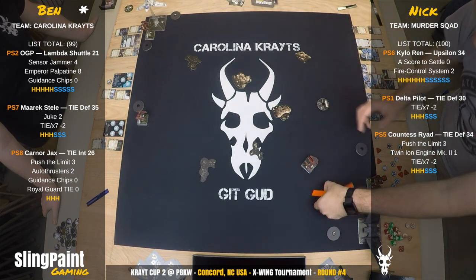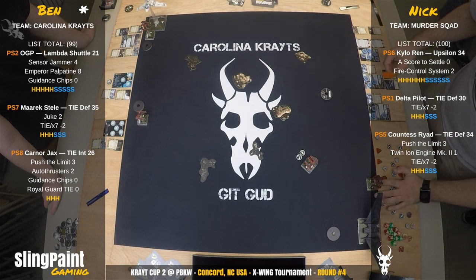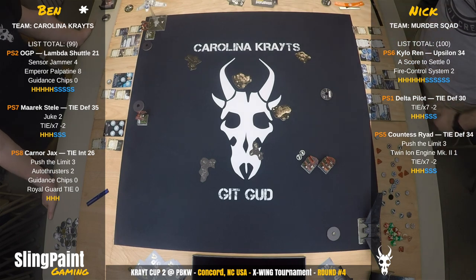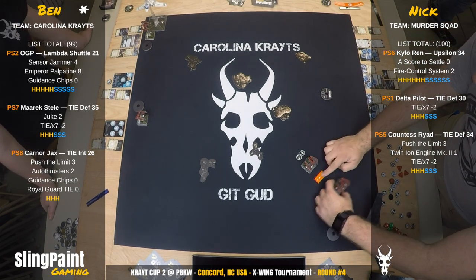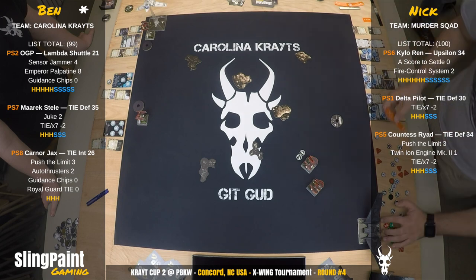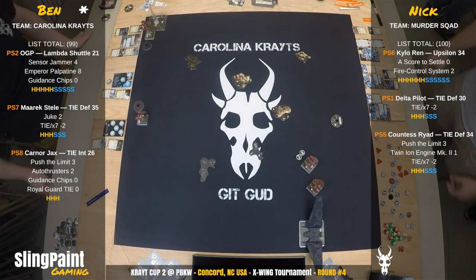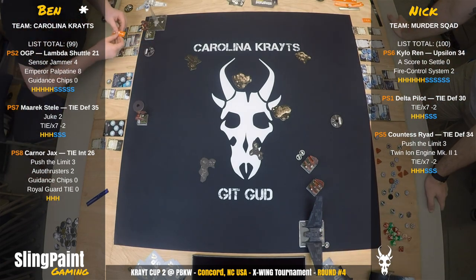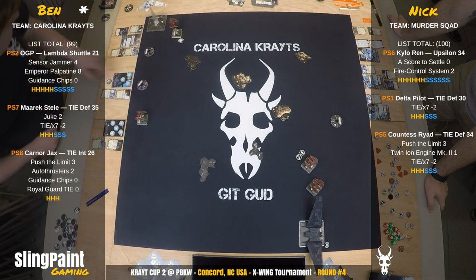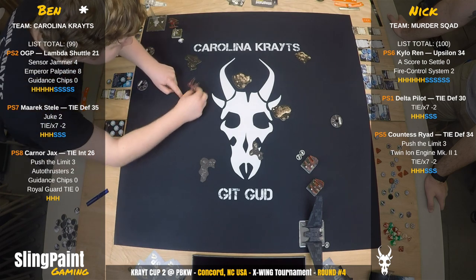The Delta does a big three bank, gets the evade token, and focuses up. Countess does a three bank as well and barrel rolls over — he's supposed to get his evade token for that action running the TIE X7. Kylo does a three forward; usually he keeps them in the corner but he's bringing them right out, and Kylo focuses. Karna Jax is going to get out of dodge — he doesn't want to face those defenders — and boosts one forward.